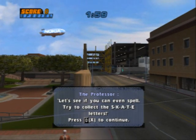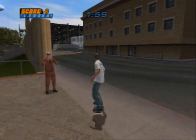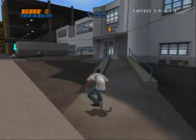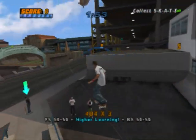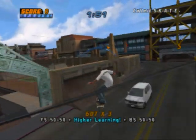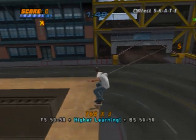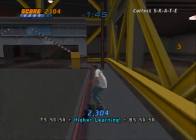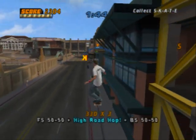Let's see if you can even spell. Try to collect the SKATE letters. Just the scanner collects SKATE letters. I can do these names — this is the only goal I need to choose. Best is we're up there — just grind a rail and hop up. Now just jump down. K is up on the telephone wire, so just grind up there and jump down onto the wire.